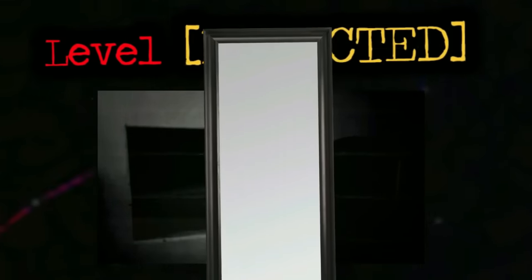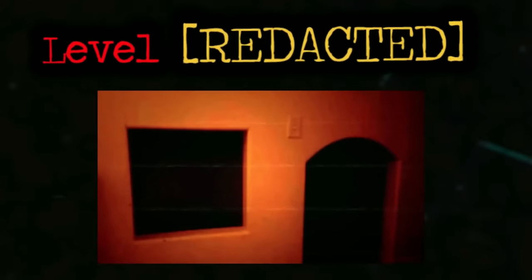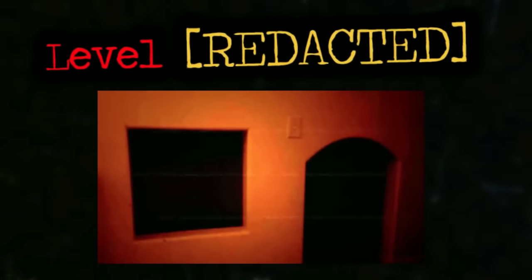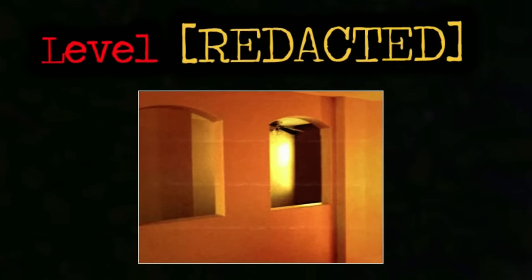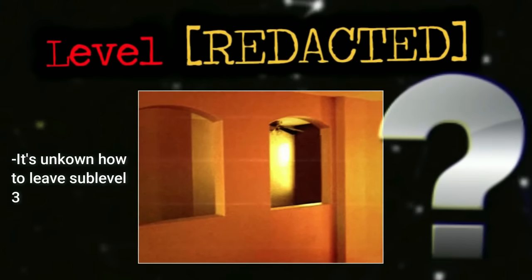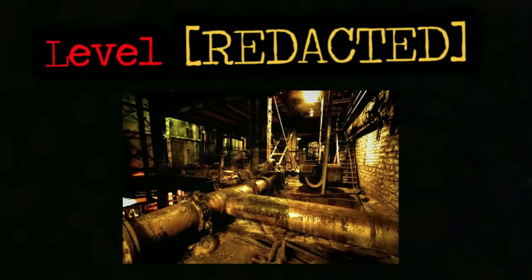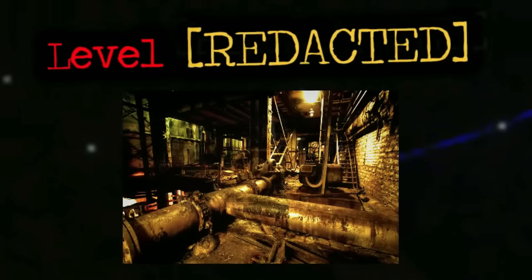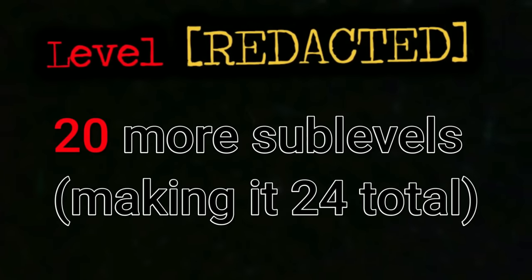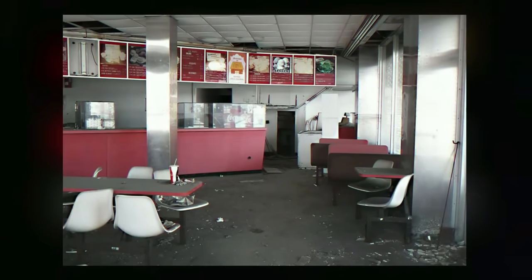Sublevel one has more decoration and importantly has mirrors on the wall, which are how you travel to the next sublevel — a brown copy of the first. The sublevel after that is the easiest, with functioning lights. How to leave it seems to be random — people just disappear. Sub-level four looks like a factory with industrial stuff everywhere, and a big pipe runs through the ceiling. Walking through that pipe takes you to the next sublevel. From there, there are exactly 20 more sublevels for a total of 24, each vastly different — ranging from levels that are entirely glitch pools to giant destroyed fast food restaurants.